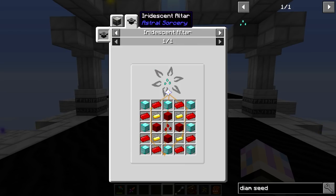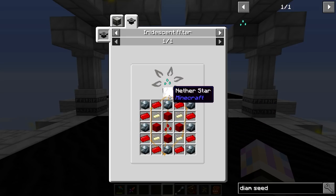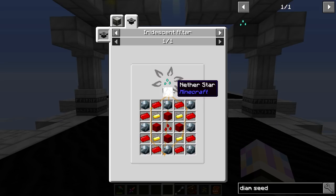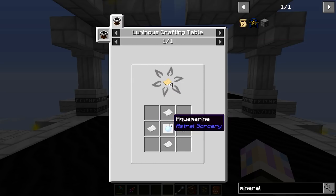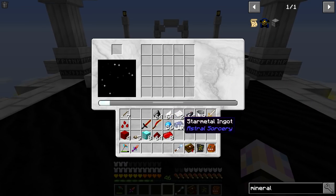I went ahead and grabbed everything we need to get us the diamond seeds, then realized we couldn't do it. Let me show you why - some of you probably already noticed. We actually need a constellation - specifically mineralis. I don't have mineralis. So we're actually going to have to make the constellation paper, because that's how you get them in this pack. You actually have to craft them. Let's go over to mineralis and look at the constellation paper - it's going to need some parchment, just some paper, and aquamarine.